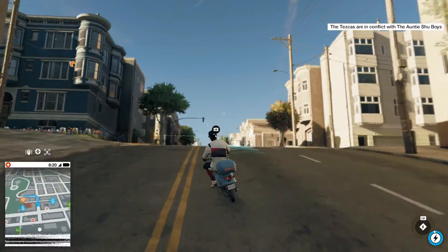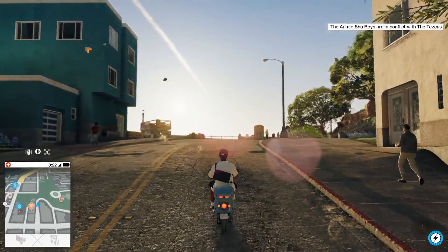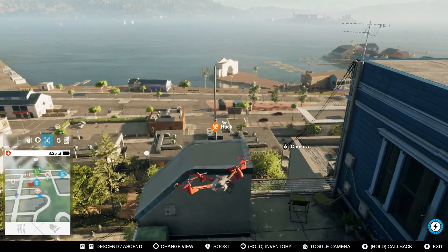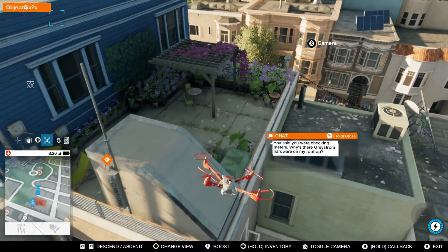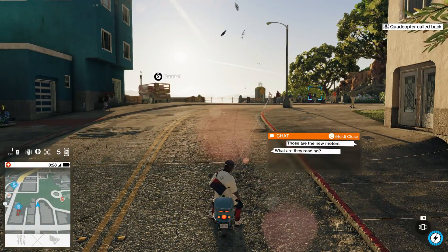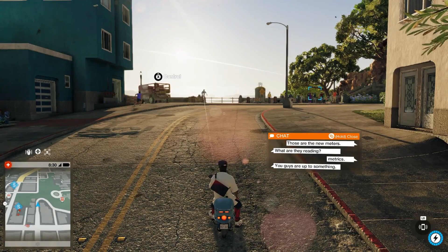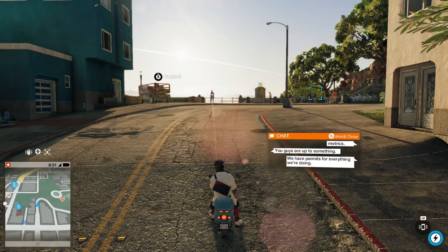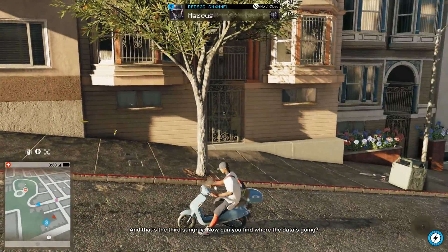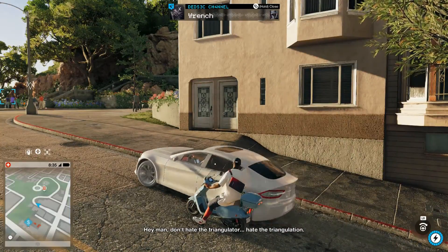Oh, this is so fun to drive, guys! If you agree, like the video, people. All right, we're here — let's get the quadcopter and hack this. Got it. You said you were checking meters? Those are new meters — what are they reading? No, you don't have apartments, assholes. And that's the third stingray — now can you find where the data is going? Just a sec. Looks like Coit Tower. Hey man, don't hate the triangulator.